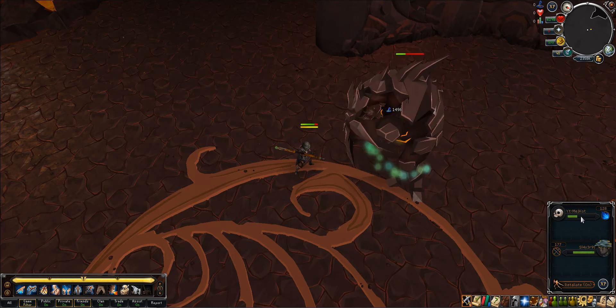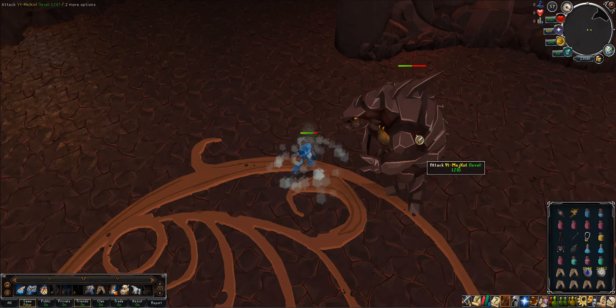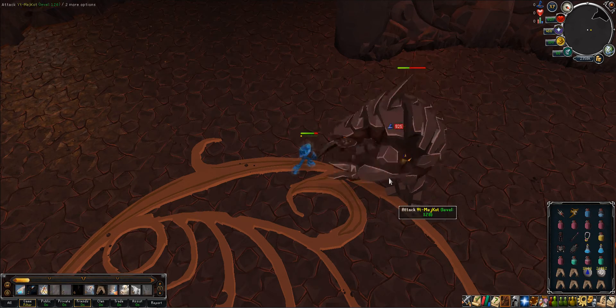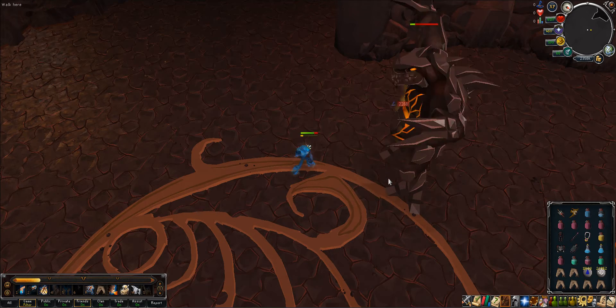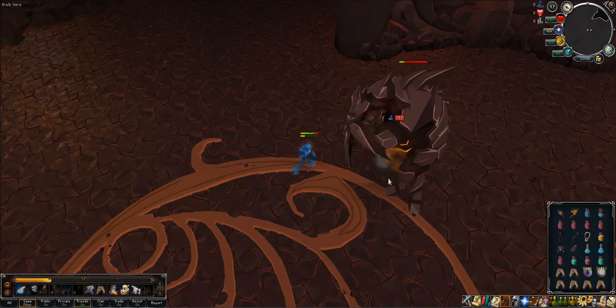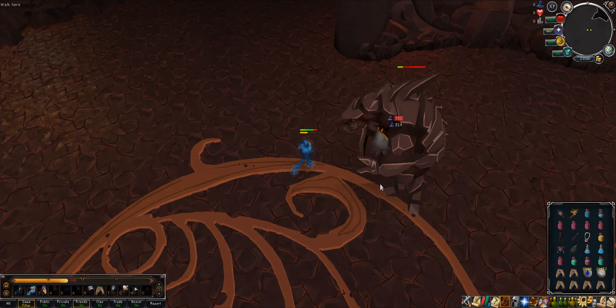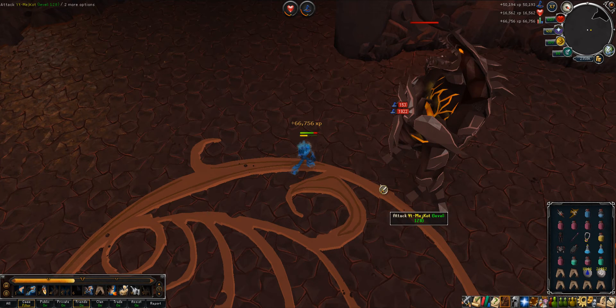What you do is out-attack them like I'm doing here and make sure you don't kill them for massive EXP drops. Here you see what I got after 30 minutes of hitting this guy — 66.7K from one mob. That's a lot.